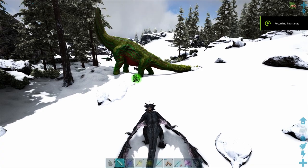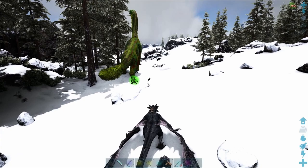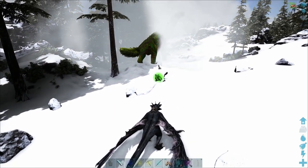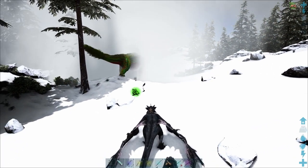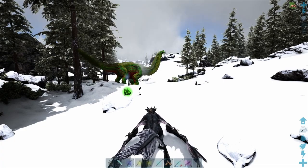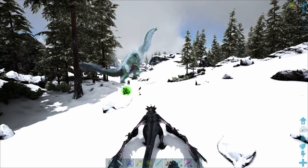The Cryolophosaurus can be found in snow biomes, typically picking a fight with every other living thing in the vicinity. This is quite bad for them because they are very spongy and often end up getting killed. So if you see one that you like, I would recommend taking a flyer in there to get it out before it gets killed.